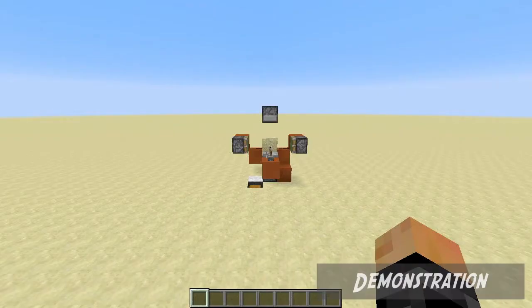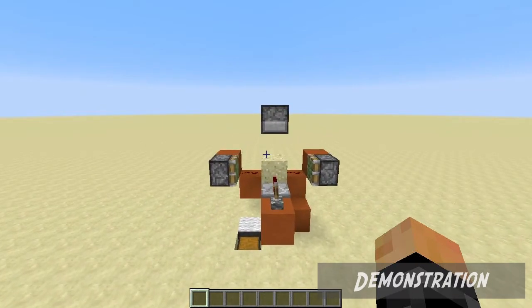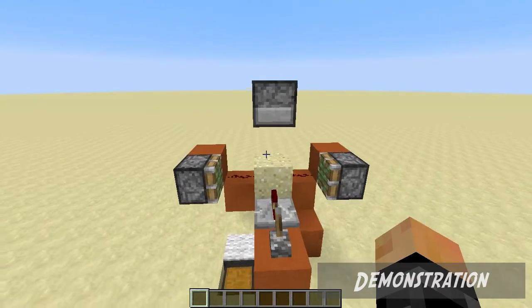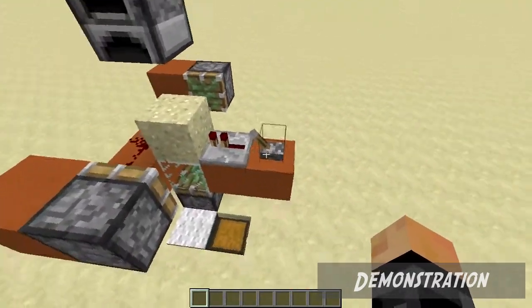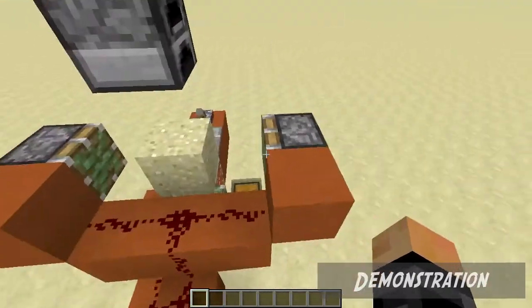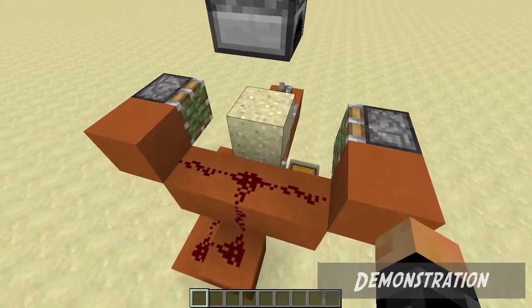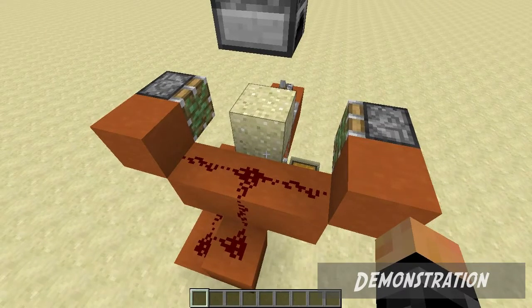What's up dudes, it's Torby here, welcome back. Today I've created a sand duplicator for 1.7.5 — it's really efficient. How it works is the power goes through here through the sand block and it powers these two pistons, and these two pistons push the sand back at the exact same time, which causes a bit of Minecraft discomfort or something like that. It's a sand duplicator glitch.